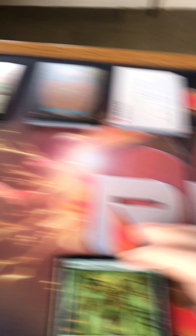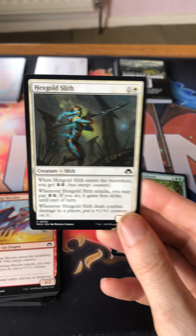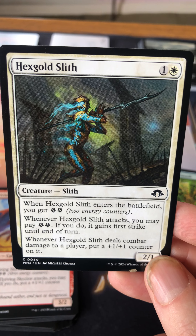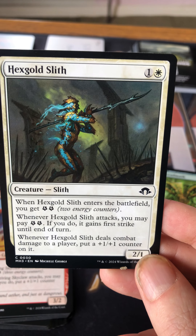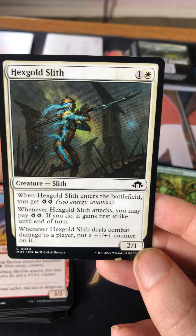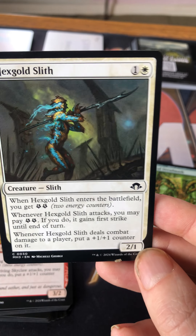Let's get into pack two. That first pack wasn't great — I won't spend much time on the commons. We have a plus six/six enchantment. These are Sliths — an old-school card type originally from Mirrodin. A Slith is a creature that gets additional plus one/plus one counters when it deals combat damage to a player. This is a continuation of that cycle after quite a long time.